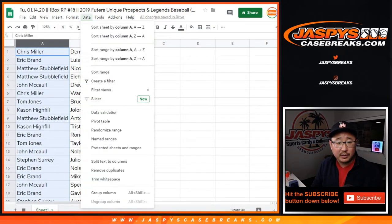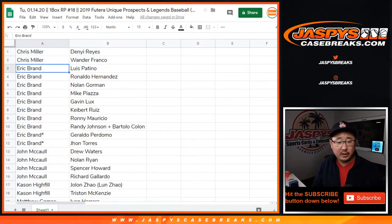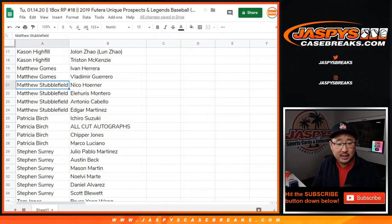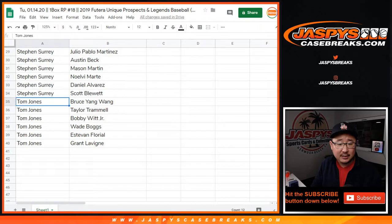All right, so now let's sort by first name. Chris Miller, there are your two players right there. Eric, good block of players there. Again, like the name of the product — Prospects and Legends. John McCall, Kaysen, Matt Gomes, Matt Stubblefield, Patricia, SKS, and TJ.